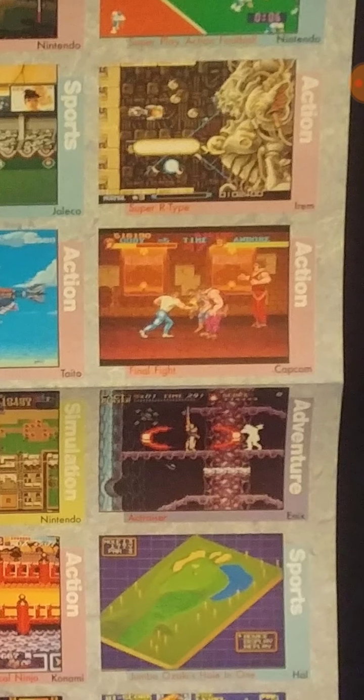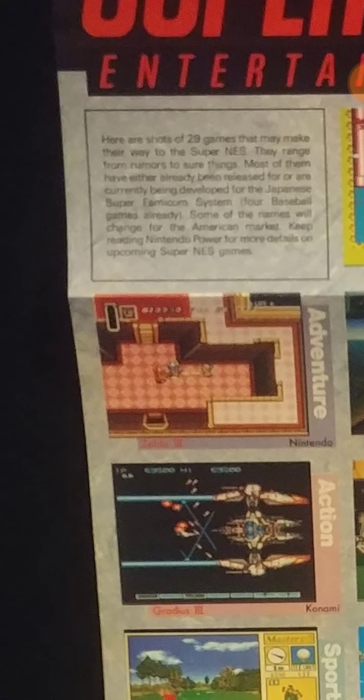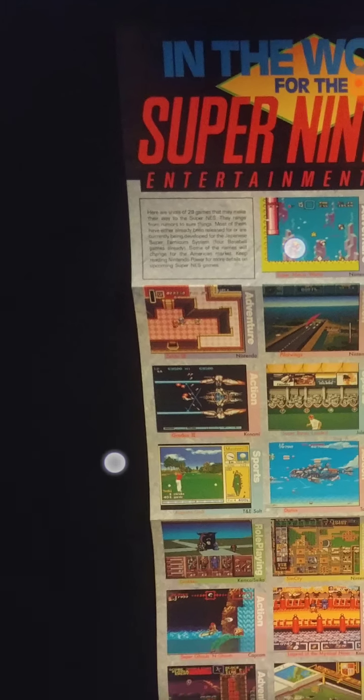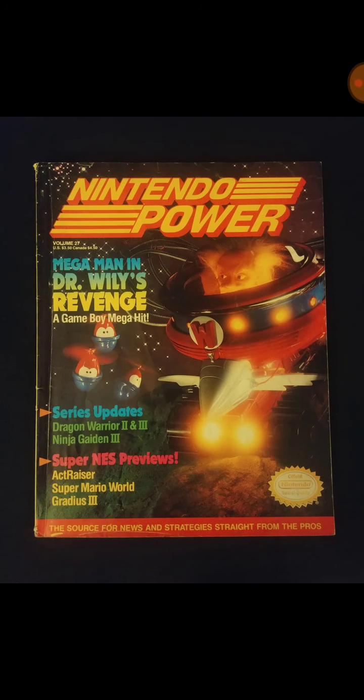There's Actraiser, there's Final Fight, Legend of Zelda — which they were calling Zelda 3, but it was Link to the Past. Just all kinds of cool stuff they were showing off. That was the centerfold on that one.